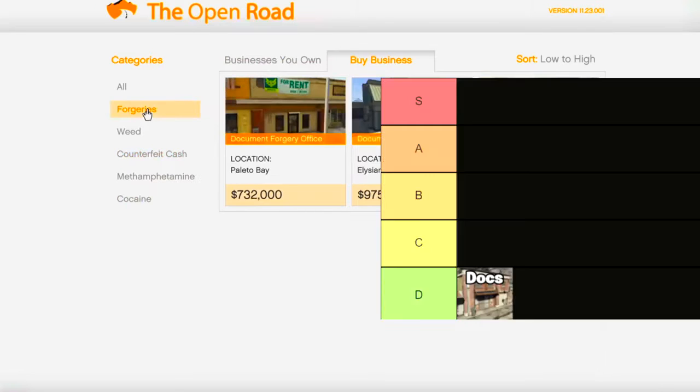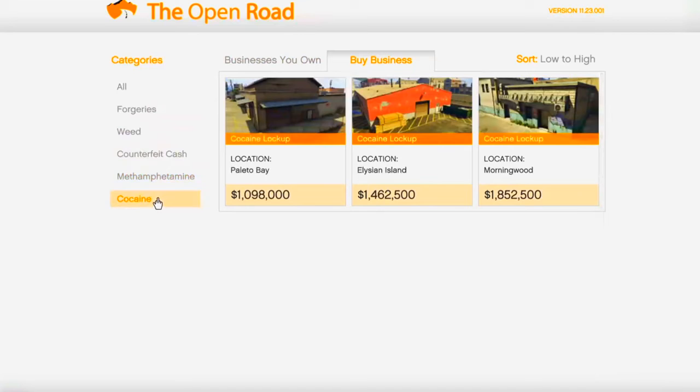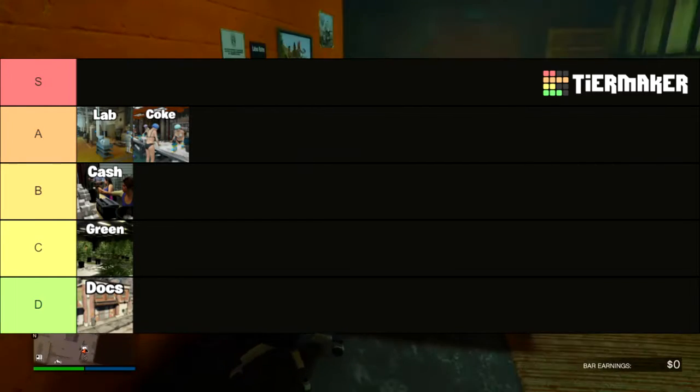So the forgery lab lands in F tier, the weed farm right above it at C, counterfeit cash at B, the methamphetamine lab at A, and the cocaine lockup also at A — because they're both very similar in terms of earnings.